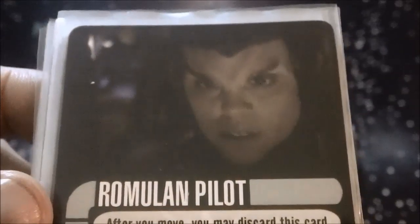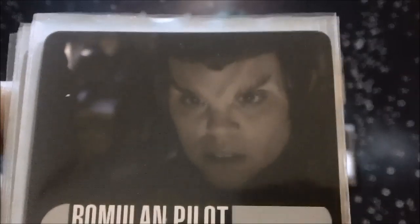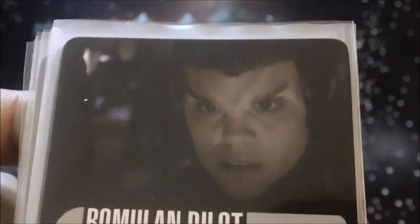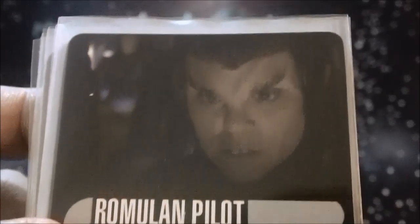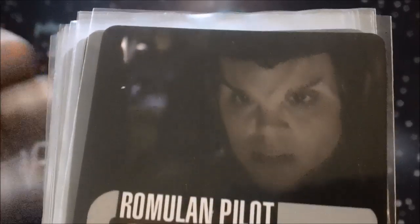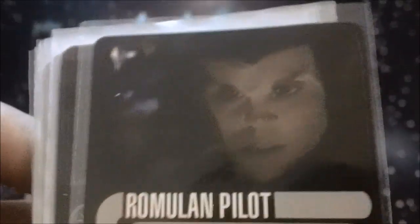The Romulan Pilot is another good one — this came with the OP prize ship. It lets you discard it to give yourself a scan and then do an extra green maneuver, giving you a little extra mobility and maneuverability to get where you need to go with that free scan.